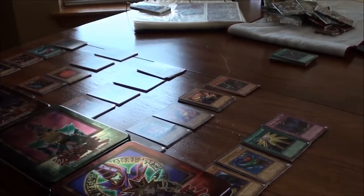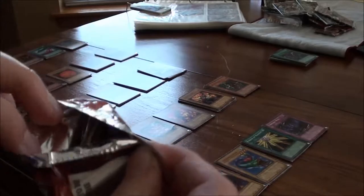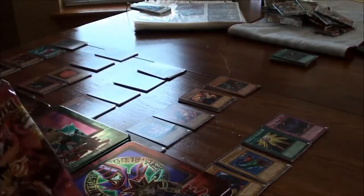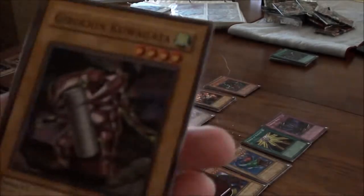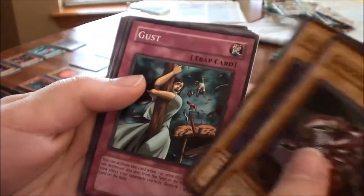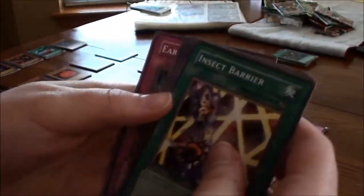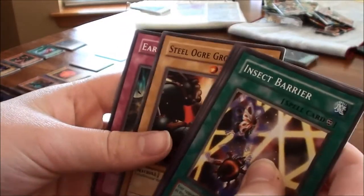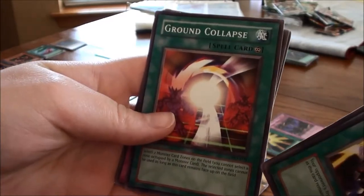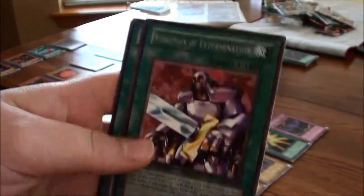This is the last pack ever of all time — the Pharaoh's Servant pack. Come on, have a foil! From it: Girachin Kugata, Souls of the Forgotten, Gust, Insect Barrier, Keep it a Secret, Earthshaker, Steel Ogre Grotto Number Two, Light of Intervention, Ground Collapse, Moment of Truth, and Noblemen of Extermination — rare!